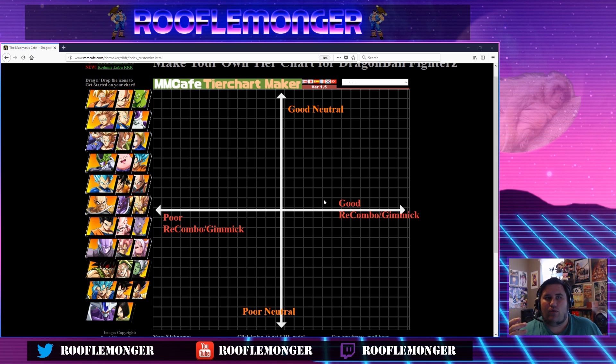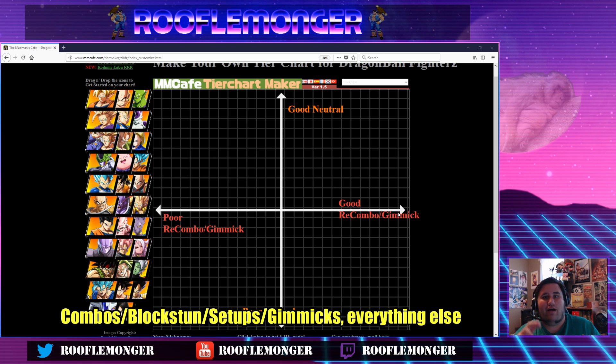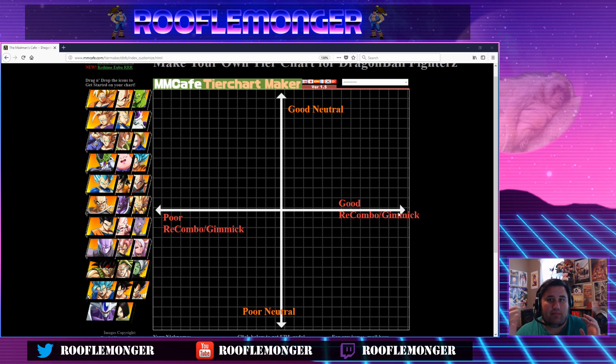For good neutral or bad neutral, this is what I simply mean: how likely are you to use the assist by itself? No combos, no block stun setups, no gimmick setups — you hit the button with no plan besides that. And how good is it being used on its own? For re-combo slash gimmick, it's basically everything else — obviously re-combos, high block stun situations, antagonist gimmick situations, and all points in between. These will be the two frameworks we're using to determine assist strength.